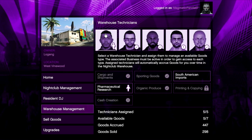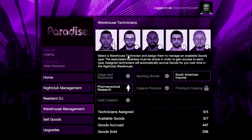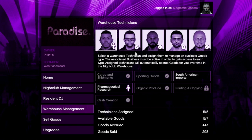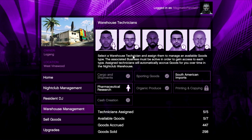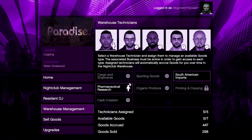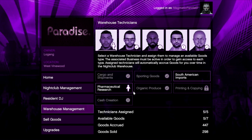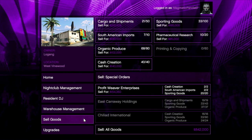What you want to do is max out your technicians — get all five of them — and then try to buy all the MC businesses. I would avoid the printing and copying because it's just a waste of time. You do not need to resupply them; the technicians will work just if you own the MC business. You make money just by owning it.